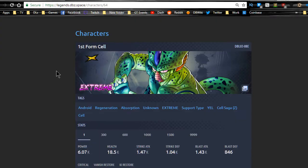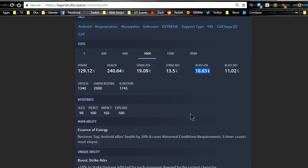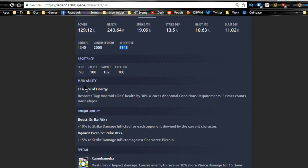Let's jump into the extreme reviews. First is First Form Cell. Personally, I'm waiting for Final Form Cell and Super Saiyan 2 Gohan, buff Trunks, buff Vegeta, Super Vegeta. At level 1000, for an extreme unit he's going to be a little lower on the scale. His strike attack is 19,000, blast attack is 18,000 — not that great. Key restore speed is pretty low. His main ability restores Android allies' health by 30% and cures abnormal conditions, with a requirement of only five timer counts elapsed — that's really quick.